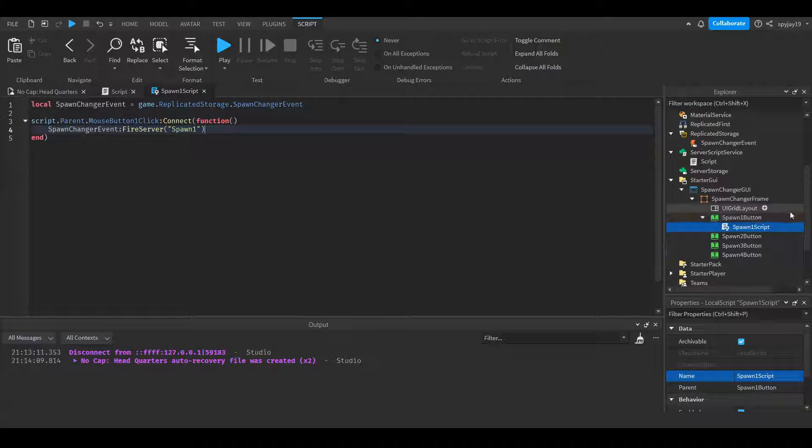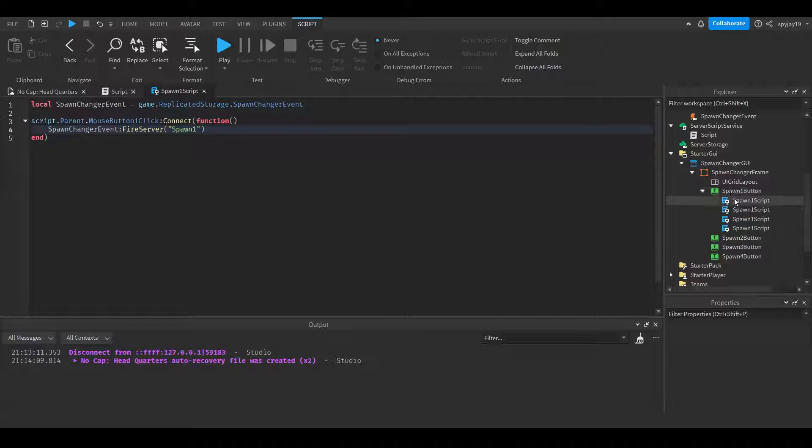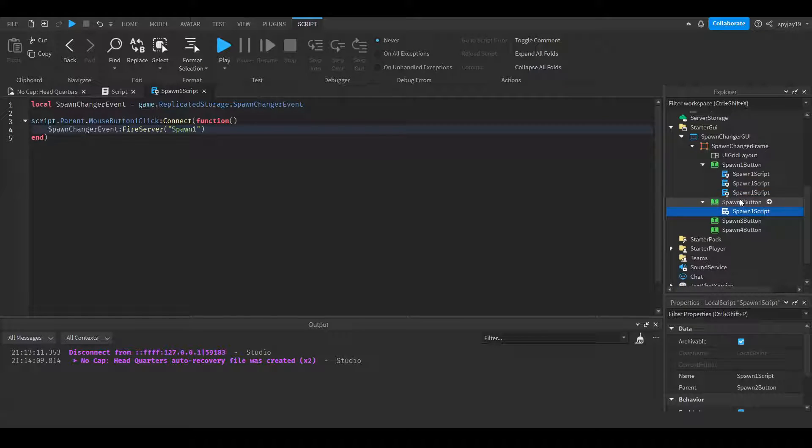Then literally we can just duplicate the script three times by having the script selected and pressing Ctrl+D. So one, two, three — only need to do that three times. Then we can just go ahead and drop these scripts into the other buttons and literally just make some minor adjustments. Make sure you update the names of all the scripts — it's more of an order thing, it won't affect when you actually play the game, but just so you keep up with all your scripts. You just change the identifier to spawn two, spawn three, spawn four.